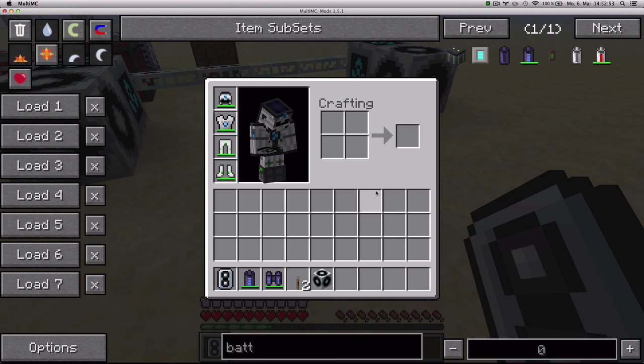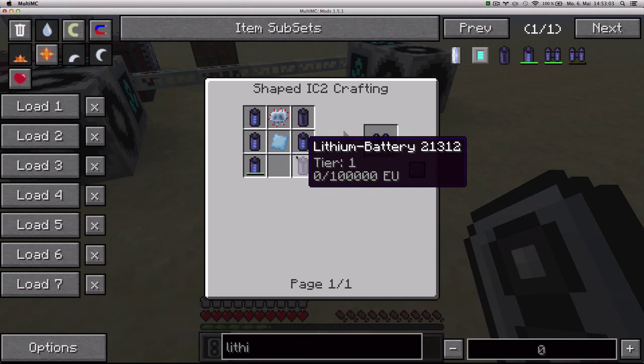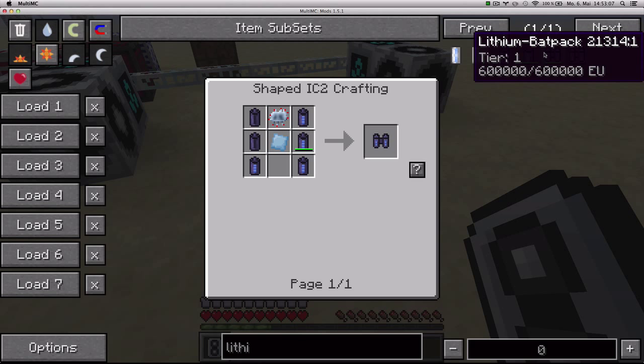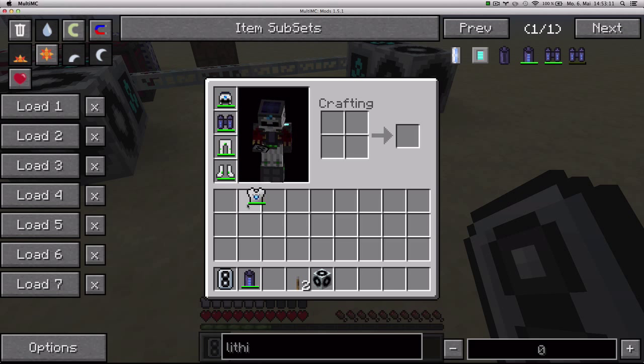Another recipe from GregTech is the lithium backpack, which actually uses those new lithium batteries. In the crafting recipe you get six lithium batteries, one aluminum plate, and one advanced circuit, giving you a lithium backpack — which is like a lap pack with 600,000 capacity. And it acts exactly the same way as a lap pack.